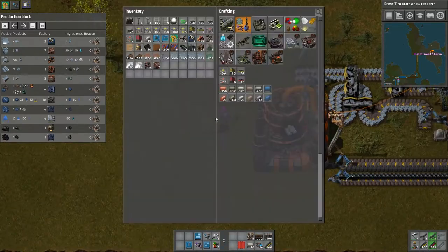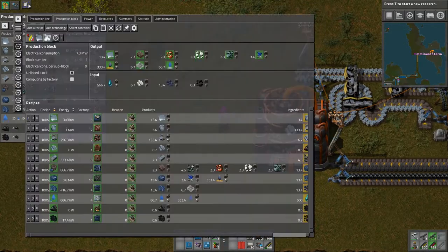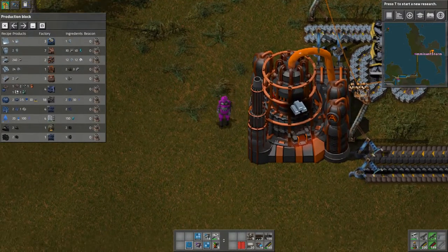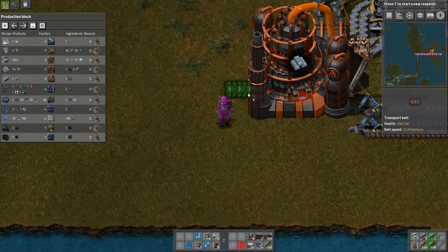First thing we need to do — how many iron ingots are we going to be pumping out here? We're going to be making 6.7 per second, which is half a yellow belt, so we'll stick with yellow belts.